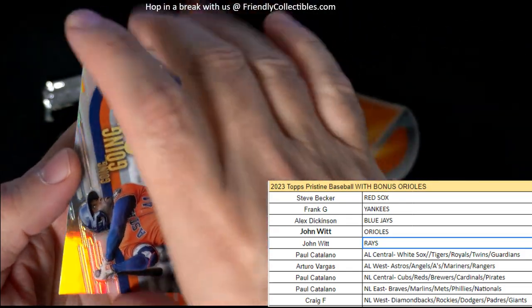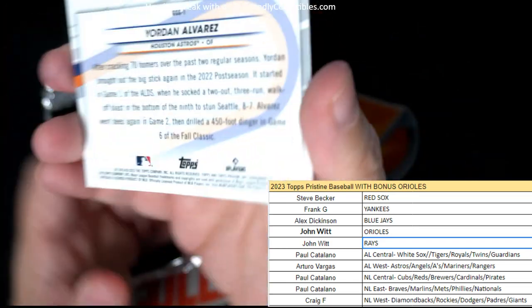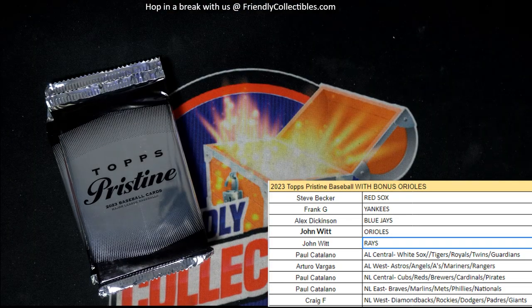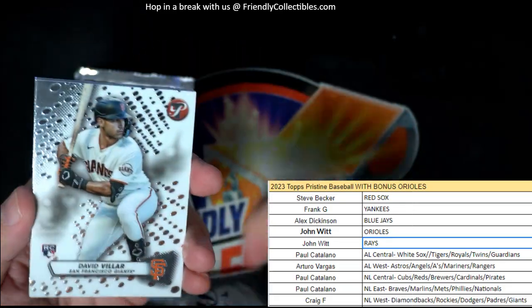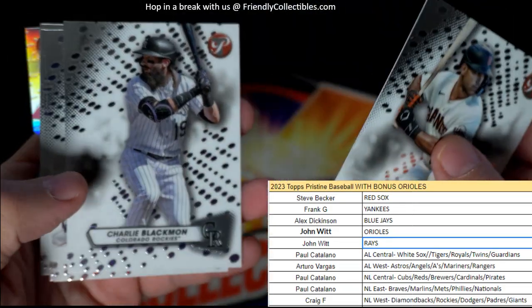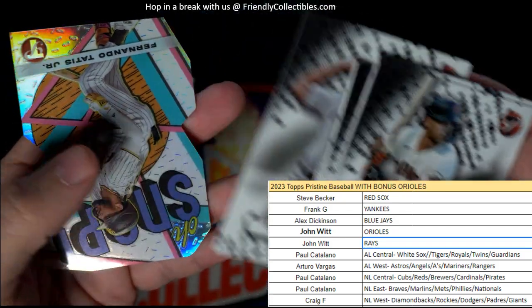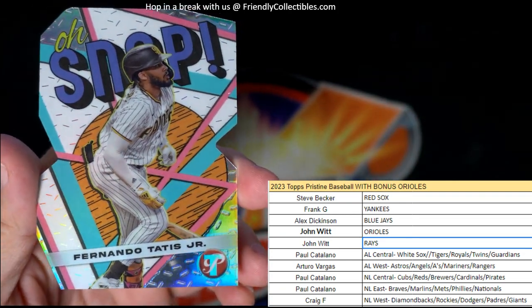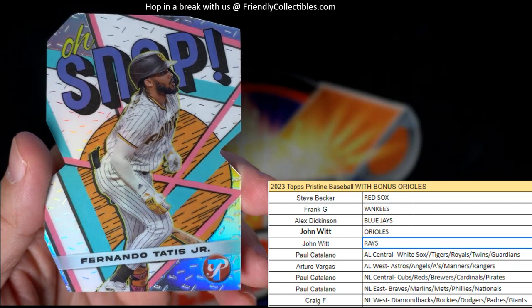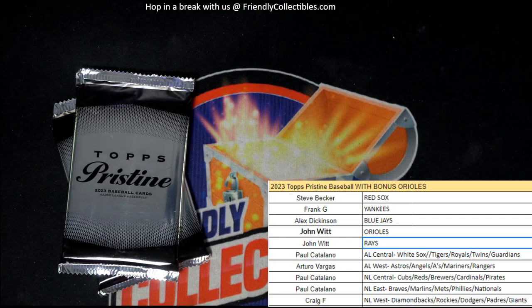And here's our Going Going Gone — Alvarez, American League West — Arturo, this is coming out to you. Going Going Gone Alvarez. Tristan Casas rookie, Francisco Lindor, Alcantara — and we have a — oh wow, look at that, man — a die cut! Oh snap — Tatis Jr., to go with the autographed one that we pulled. National League West, Craig F. Nice oh snap die cut Tatis Jr. to go with the oh snap autographed Tatis Jr. that you pulled earlier. A couple of nice Tatis Juniors in here.